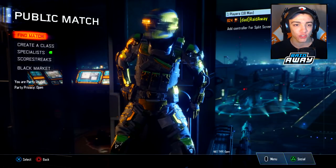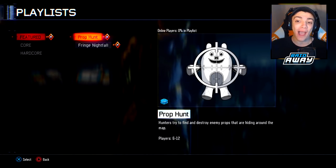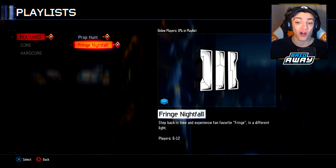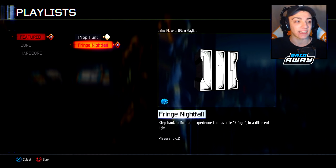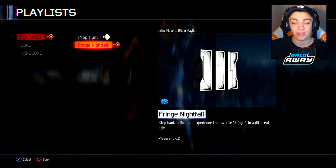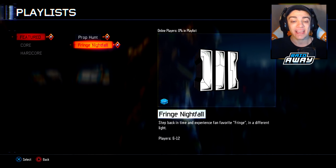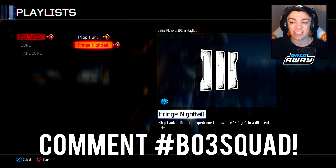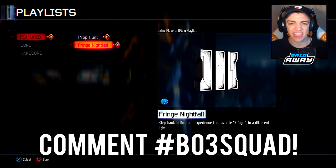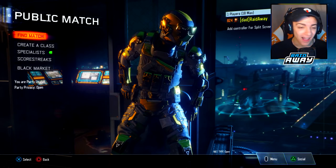In featured game modes we now have Prop Hunt with double XP. We also have Fringe Nightfall, which is actually a brand new map. It's basically Fringe but dark, rainy, and gloomy — kind of like how they changed Redwood into a snow map. This time they're changing Fringe into a night, gloomy, rainy kind of thing. It's really awesome, so we got a lot of new things.